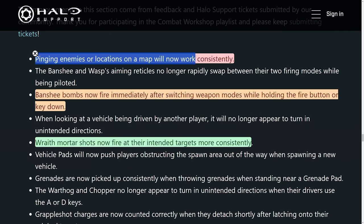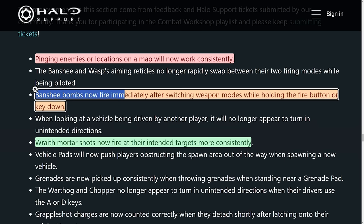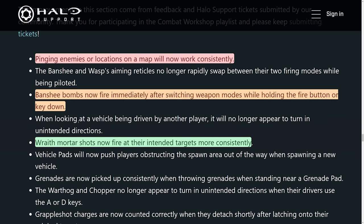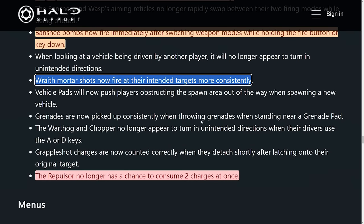Here are 10 significant changes that are coming with this networking model. Pinging enemies or locations on the map now work consistently. The Banshee and Wasp aiming reticles no longer rapidly swap between their two firing modes while being piloted. Banshee bombs now fire immediately after switching weapon modes while holding the fire button or key down. When looking at a vehicle being driven by another player, it will no longer appear to turn in unintended directions. Wraith mortar shots now fire at their intended targets more consistently.